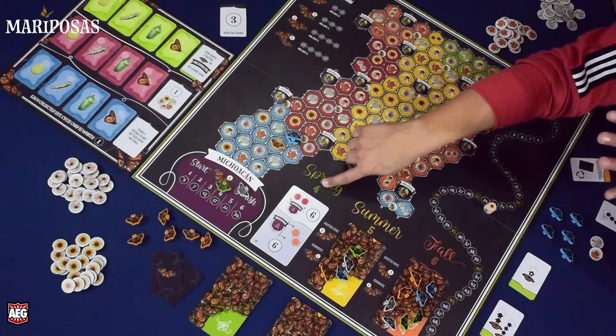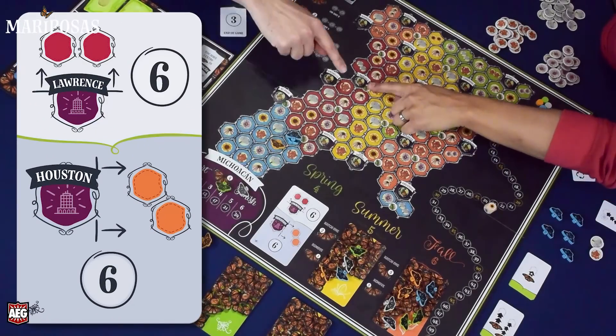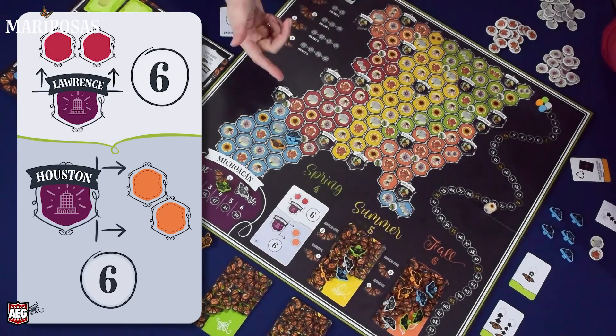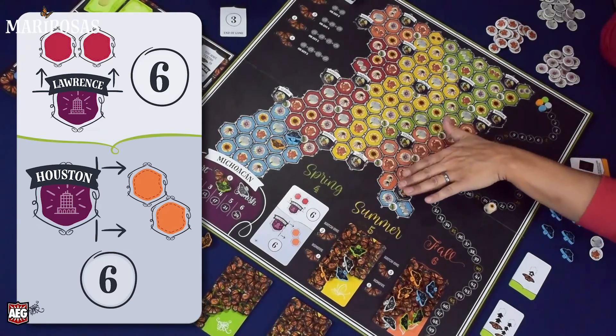When you breed, you take the next highest butterfly and place it on top. You score victory points at the end of a round, which ends once each player has played four cards. At the end of spring, you look at the goal card — for example, having two butterflies in red spaces north of Lawrence scores six points, and two butterflies in orange spaces east of Houston scores another six.